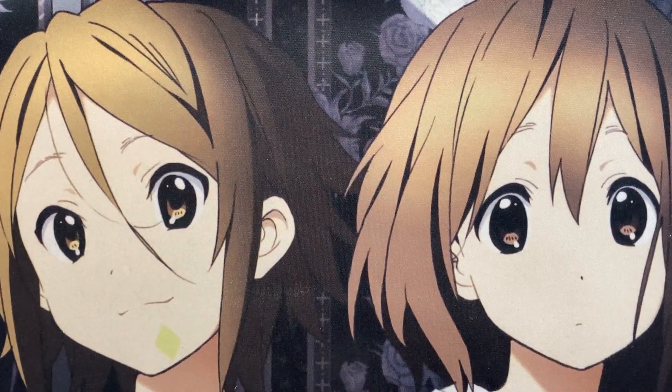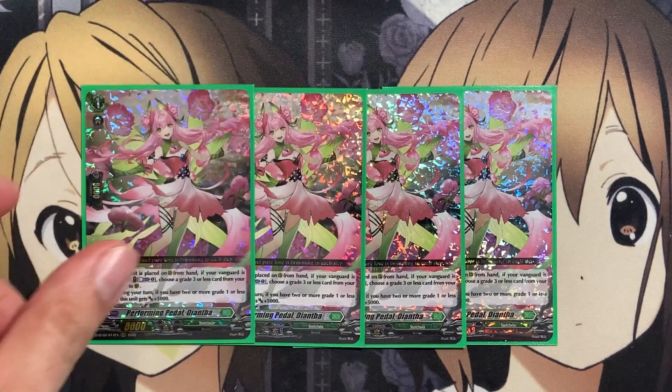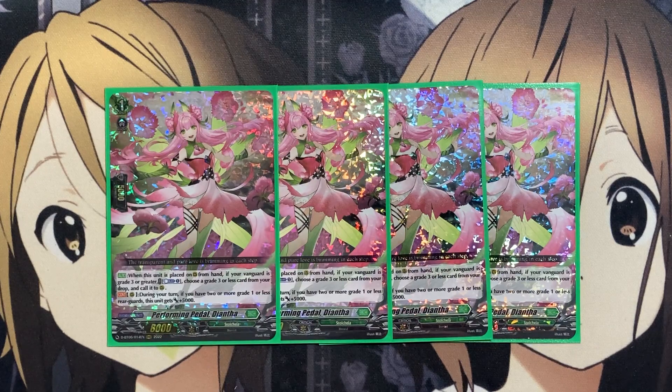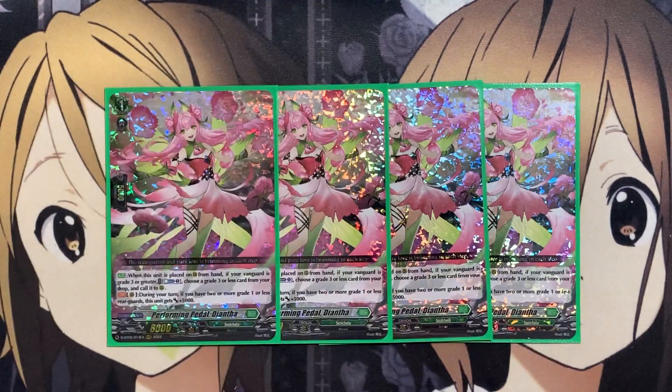For more draw power using Counter Blasts, I run four copies of Performing Petal Diantha. When placed on rearguard from hand, if you have a Grade 3 Vanguard, Counter Blast 1 to choose a Grade 3 or less card from your drop zone and call it to rear — another way to make use of the other cards in the deck. During your turn, if you have two or more Grade 1 or less rearguards, it gets plus 5,000 power, making it a strong booster with all the Grade 0 tokens. And since Claudine also gives power boosts to rearguards, they'll be attacking for even stronger numbers.